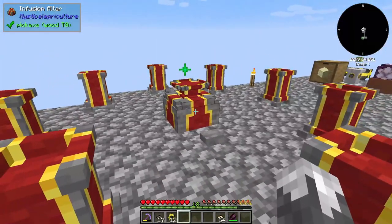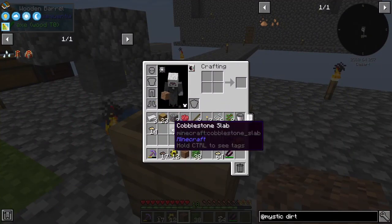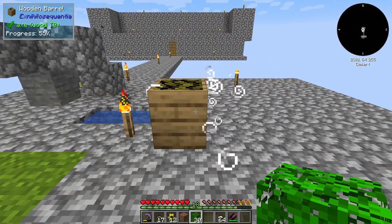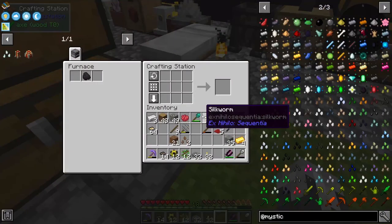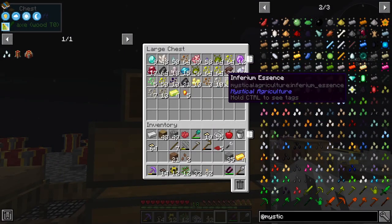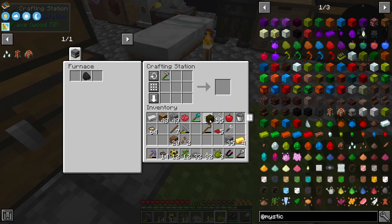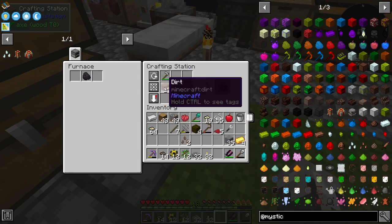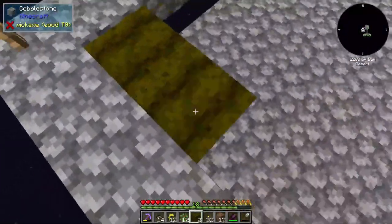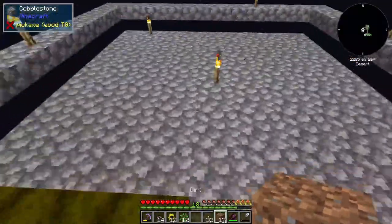Now that that is done, we need a little bit more dirt — at least enough to have a place to grow these seeds. Let me get a few more pieces of dirt and I'll be back. So to grow these guys we need to make us a farm. We need to get a little bit more inferium and make some inferium farmland. These should give us a slight growth modifier — at least that's what I'm hoping. I haven't really used Mystical Agriculture much in the newer versions.